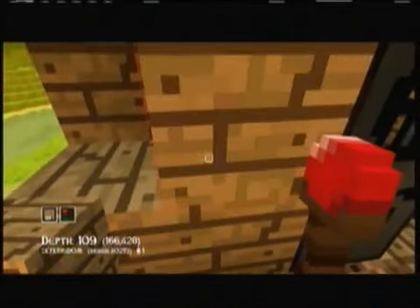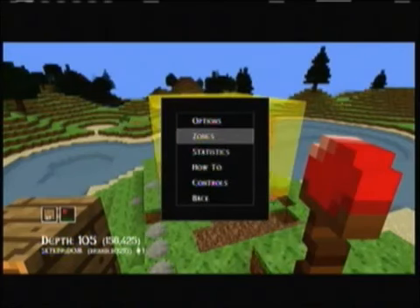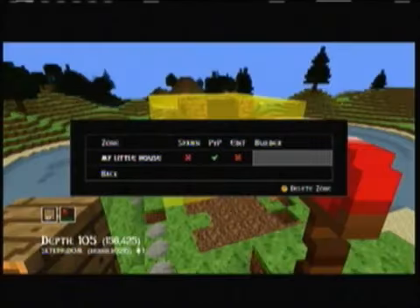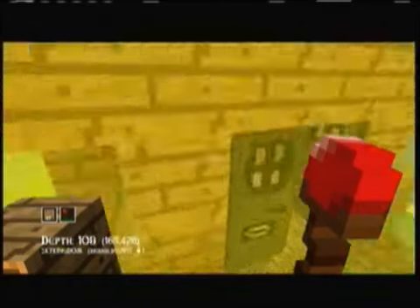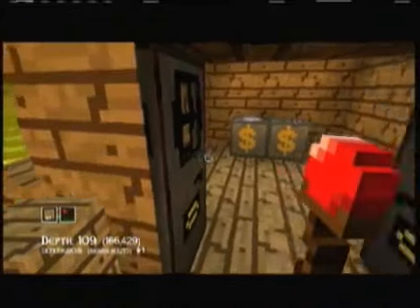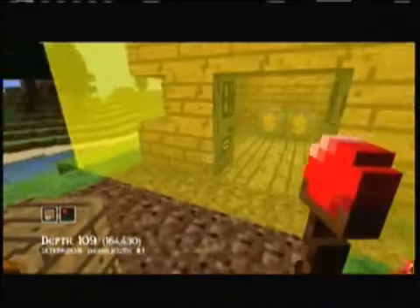Whenever you're not a builder, or you just have everything off, you can't build in the radius at all — it won't let you place blocks. You can't open doors, and you can use stuff that's inside the radius, but you cannot build or delete anything.